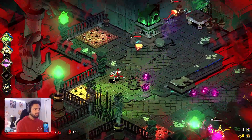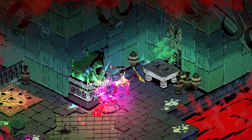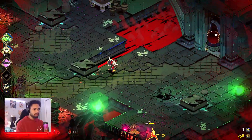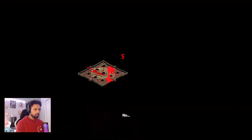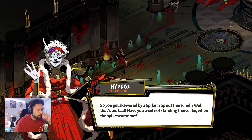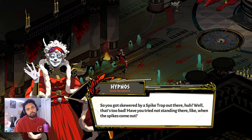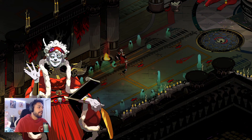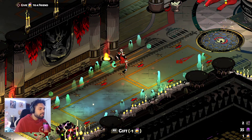Oh, there's so much going on. Whoa — why did I just lose so much health? The spike trap! No, the spike trap! The in-game character says: 'So you got skewered by a spike trap out there, huh? Well that's too bad. Have you tried not standing there when the spikes come out?' He's a hater! I've been saying it.